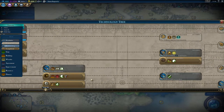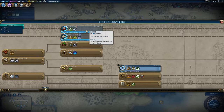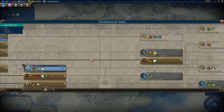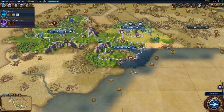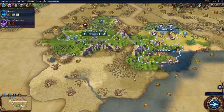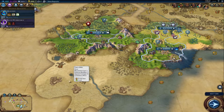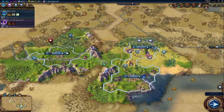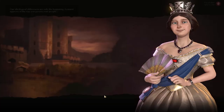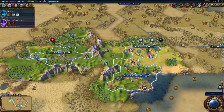Now we can either go with masonry or ironworking, so let's go with masonry. I don't know how imperative sailing will be at the moment, but that's something we will work on as well. After I make this campus, I'm probably going to make the next settler and take this spot right here. I typically like to run with at least five cities minimum in king version.